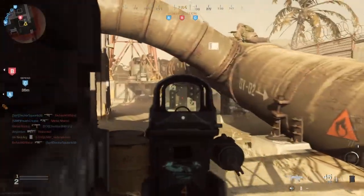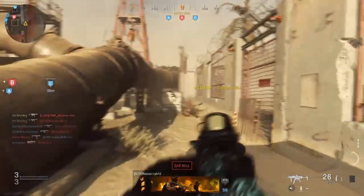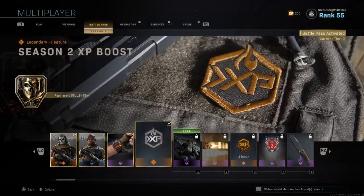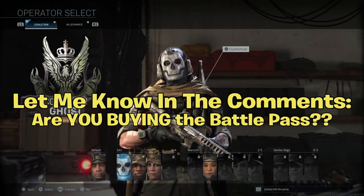The first step is simply loading up Modern Warfare. Let me get this out of the way right now: this operator Ghost does cost money. You have to buy the battle pass to get the operator. But the bright side, as you can see, all you have to do is buy the battle pass and you get the operator instantly. That is how you get it — plain and simple, no other way.